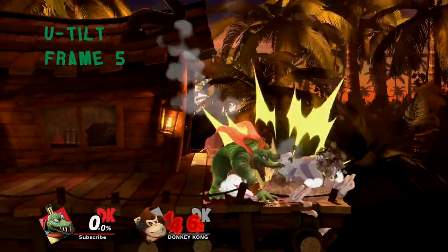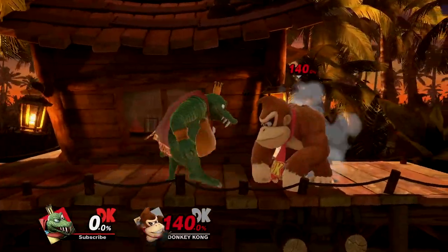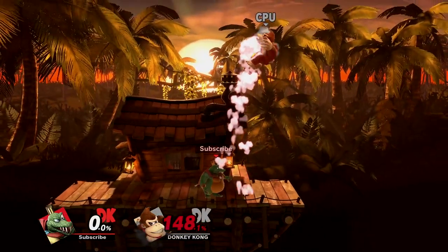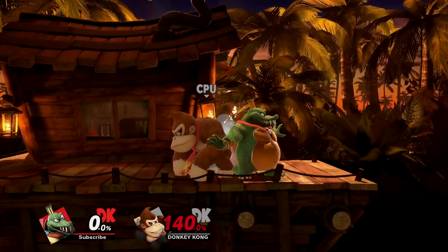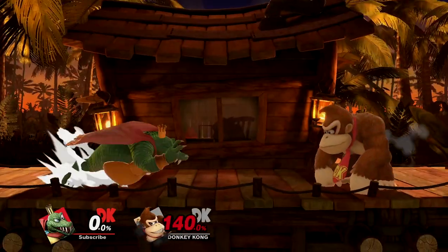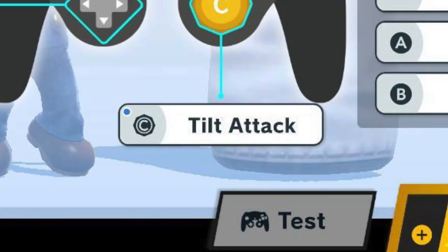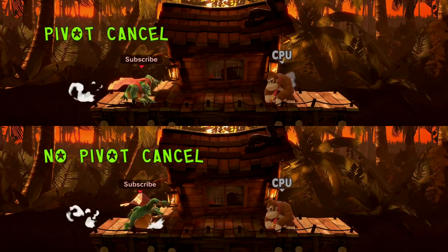Up tilt is a fast uppercut designed to anti-air or close out the stock at high percents. It has a strong hit at the start, a lingering weak hit, and arm intangibility for a majority of the active frames. The strong hit will likely be used to punish crossups out of shield or combo out of a down throw at high percents. Out of shield in particular can be optimized with the ability of reversing up tilt with the C stick set to tilt. This also allows you to pivot cancel a move, providing a little more slide when using it.